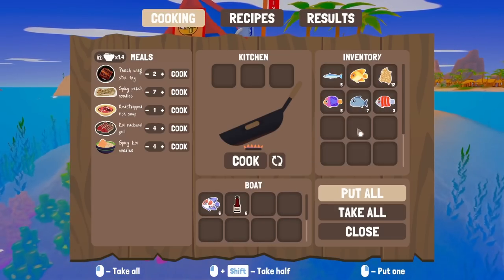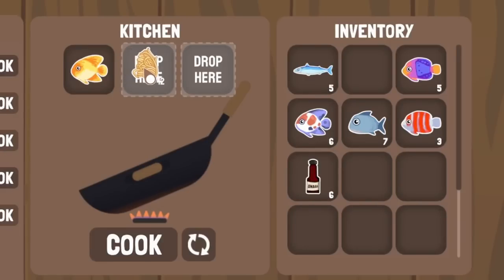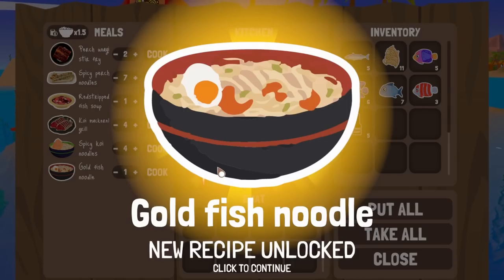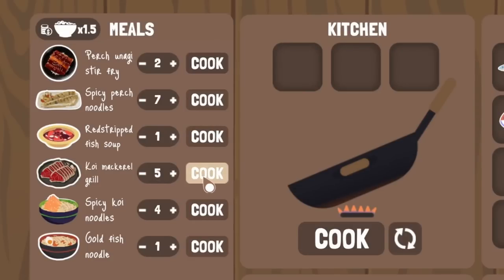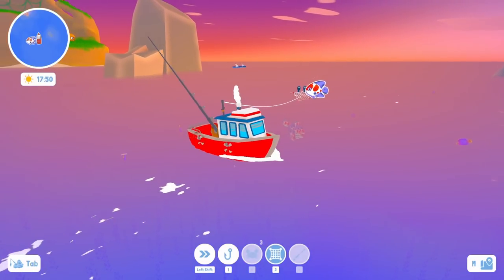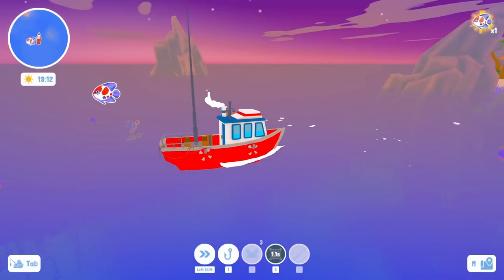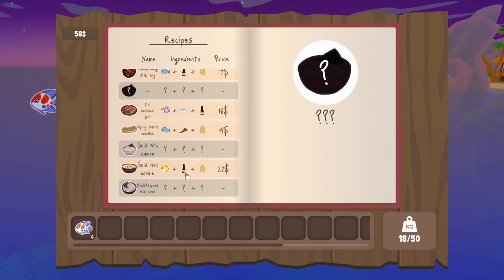We're here to make money, so let's experiment with the goldfish, noodles, and unagi. Cook it all up — goldfish noodles! Not the ramen I was expecting, but hey. Now we cook up five mackerel koi grills, which should be a very good turnout for us later tonight. We fill the boat full of koi to trade for spicy noodles. The goldfish noodles give $22 — so I bet goldfish ramen is the same thing except with spice instead of unagi.